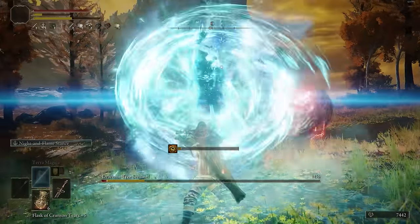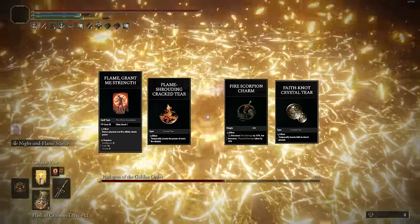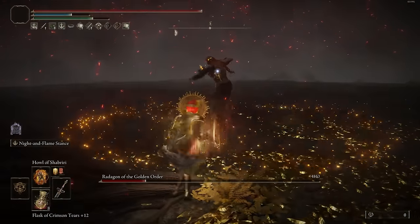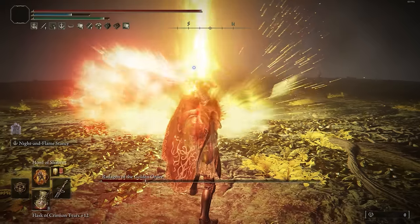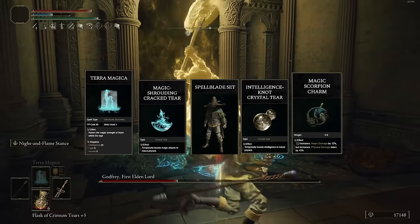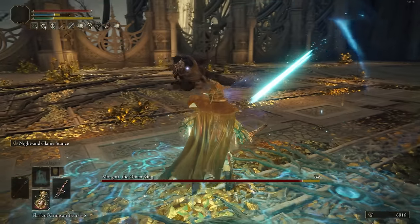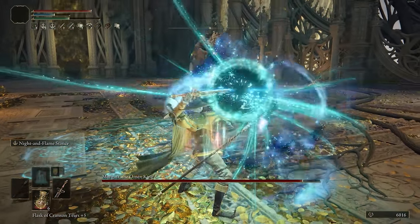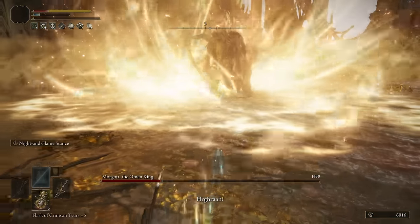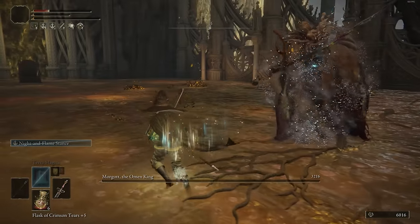The actual way to use this weapon is that you still want to commit to using one version — it just depends on the boss fight. If you go up against an enemy weaker to fire damage, I recommend putting on the Fire Scorpion Charm, the fire tear, the faith tier, and Flame Grant Me Strength — these things will further improve fire-based damage. But going up against any other type of enemy not resistant to magic, I recommend just going with the magic-based version because you can output more damage — it has more buffs. Not only does it get the Magic Scorpion Charm, magic tear, and intelligence tier, but you also get access to Terra Magica — which is 35% more magic damage — plus the Spellblade set for 8% more damage. And being that you are going with a faith-based build, you can throw in Howl of Shabriri — yes, it's going to make you take 25-30% more damage, but you're going to be doing about that much back anyway. It does make it a bit more risky, but being that you're sitting at a longer distance, you're kind of out of harm's way.